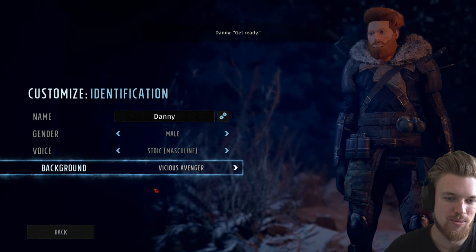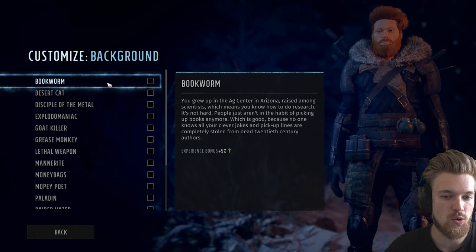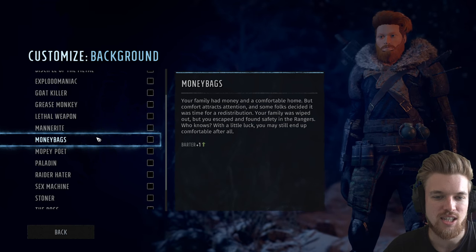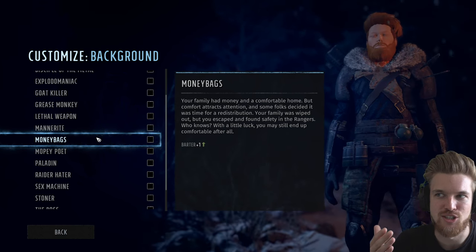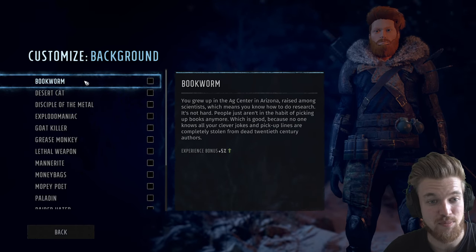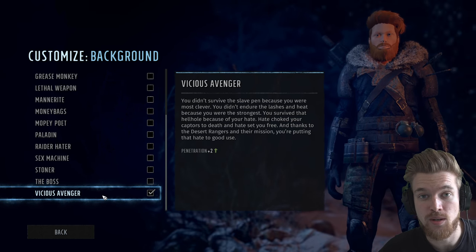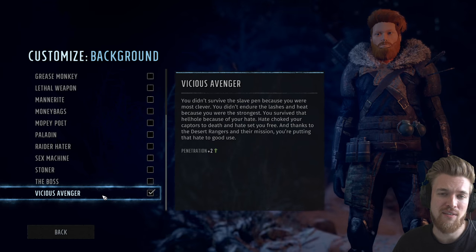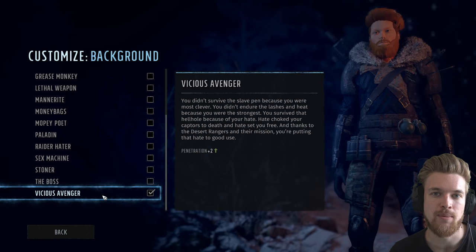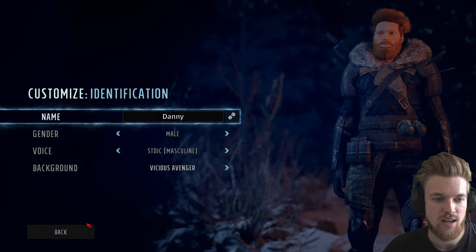I'm going for a stoic voice. For our character background, Bookworm is really good — it gives overall plus 5% experience. Some backgrounds aren't great; for example, some just give plus one to barter, which is essentially one skill point saved. I think plus 5% experience is better in the long run. I'm going with Vicious Avenger, which gives plus two penetration — almost equivalent to two extra points in luck, meaning my heavy machine gunner can actually penetrate enemy armor.